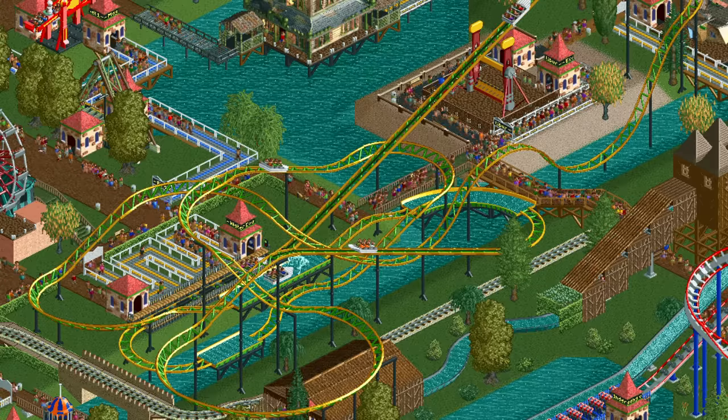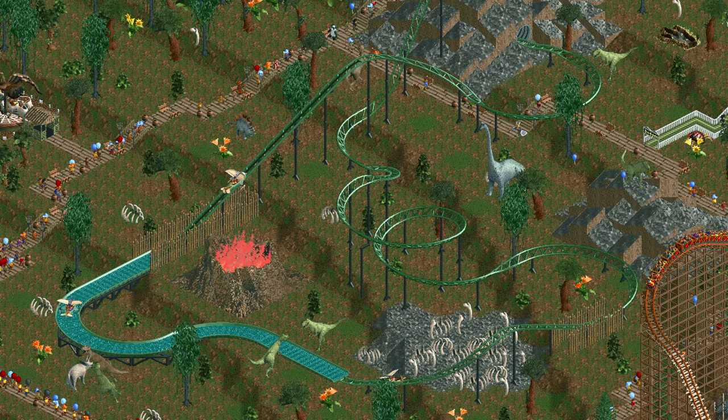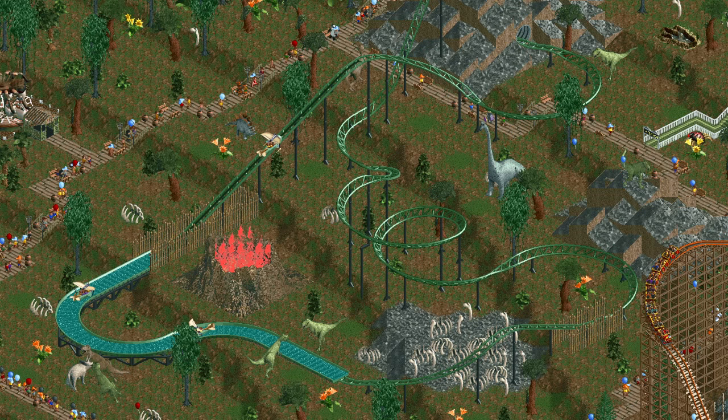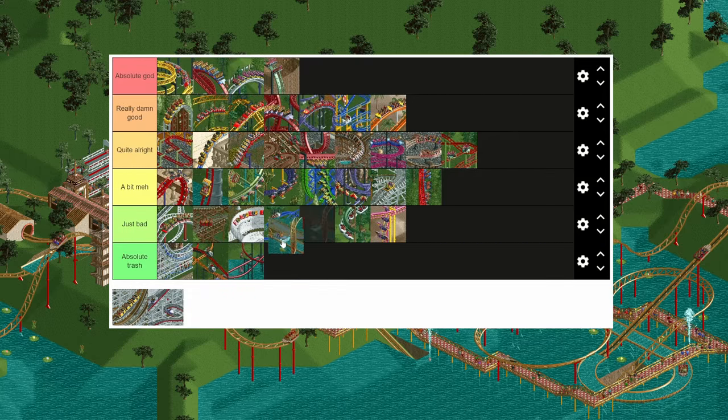We keep going down as we have arrived at the water coaster. It loses speed quickly and any time you put in a water section it loses all its speed. Add to that that it has low stats, and you have yourself one bad coaster type.